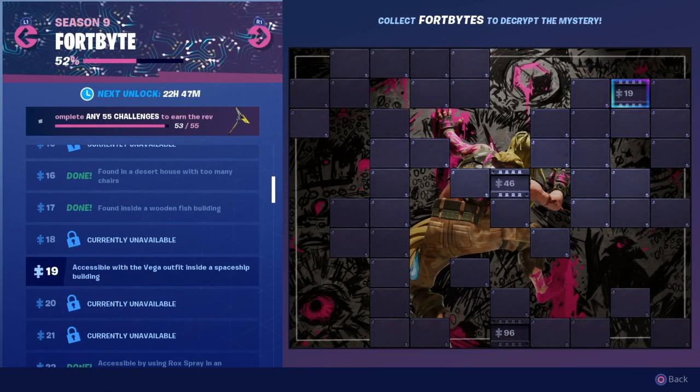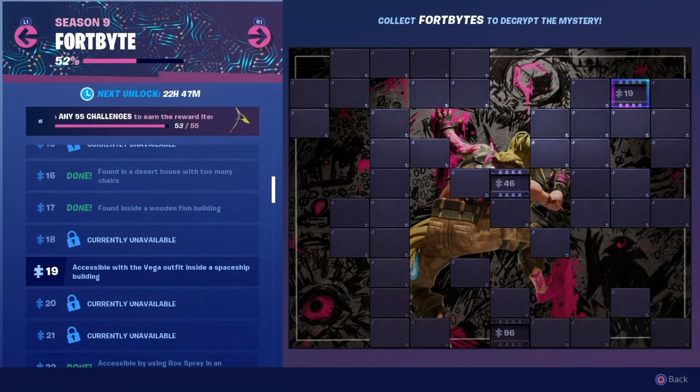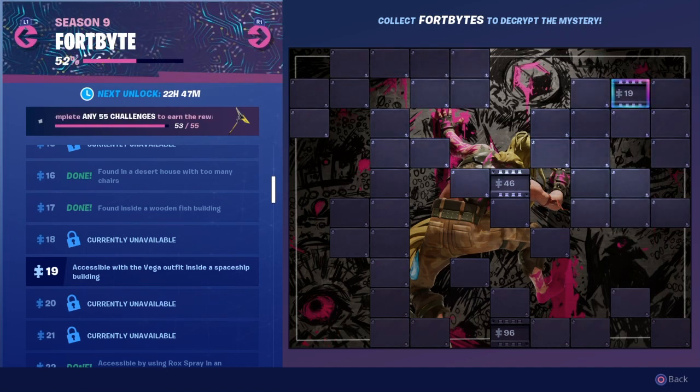Fortbite number 19 has now been released. It's accessible with the Vega outfit inside a spaceship building. With that being said, let's get to it.